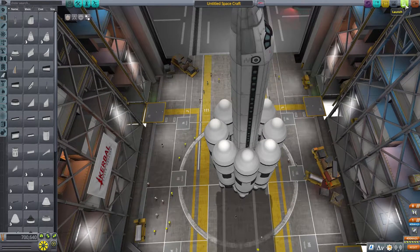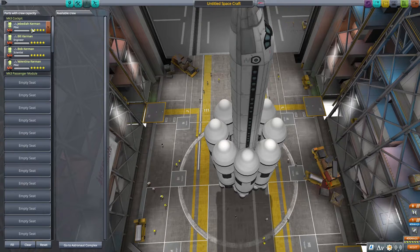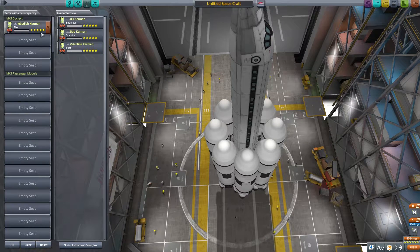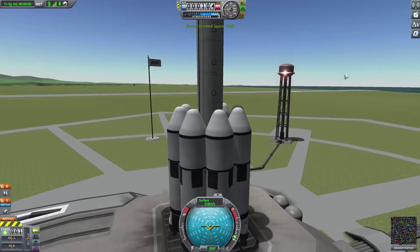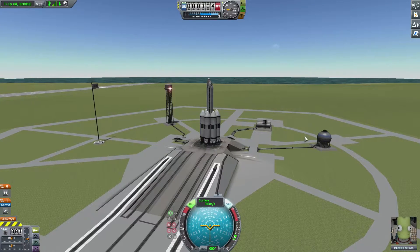So let's go ahead and put in one Kerbal. We already got Jebediah, Bill, Bob, and Valentina. Jebediah always dies — we will send him alone on this test trip. Because there are no parachutes, I think we know what's going to happen with Jebediah here, but it's all in the name of science.